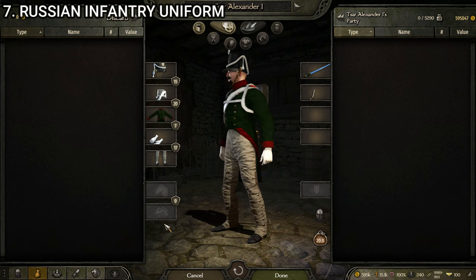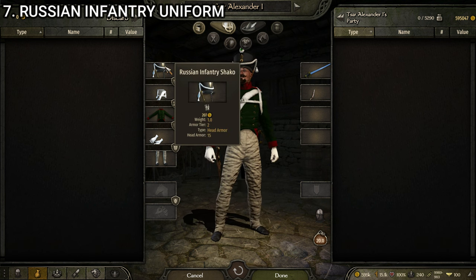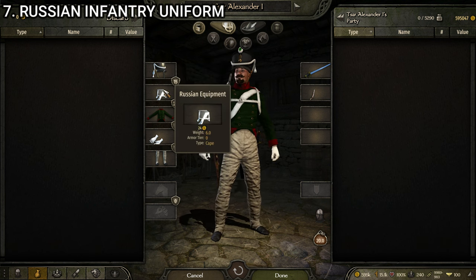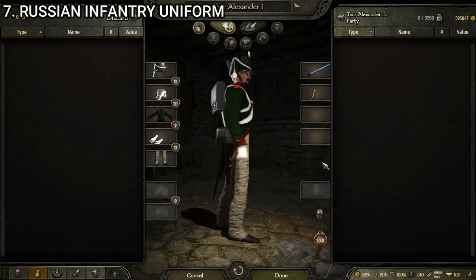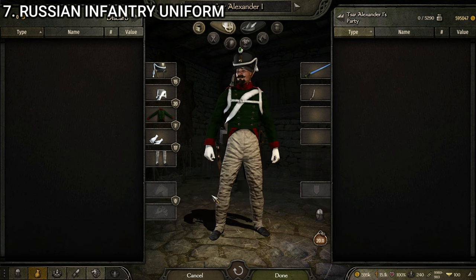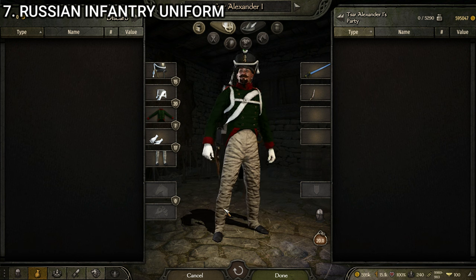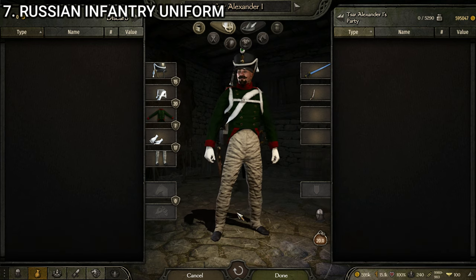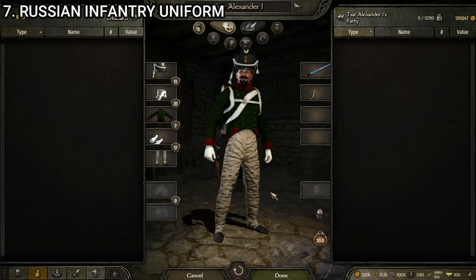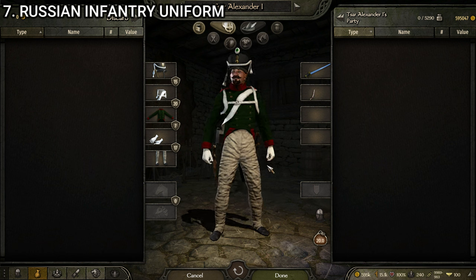Next up we have the standard Russian Infantry uniform — their basic frontline infantry unit. It's made up of the Russian Infantry Shako, the Russian Equipment, the Russian Infantry Uniform, the Officer's Gloves White, and the Russian Musketeer Gaiters. There's not that much variety in the different Russian uniforms — a lot of the pieces look so similar that they don't stand out as much as some other factions. But overall they are very well put together and polished looking. I think the Russian Infantry is one of the best looking infantry units in the game.